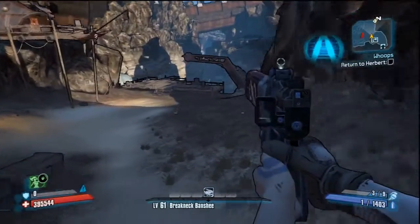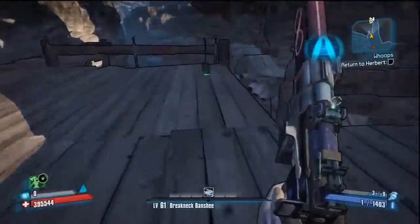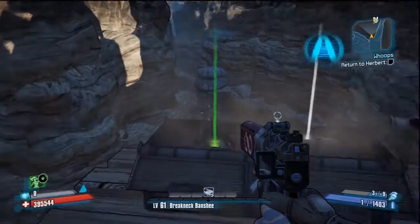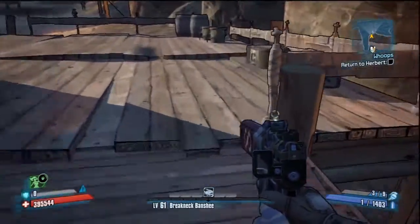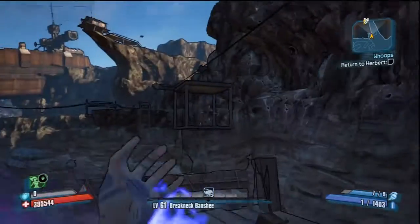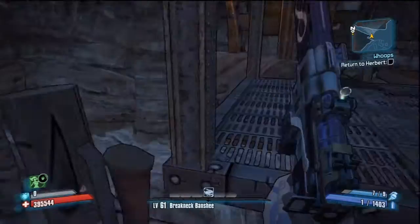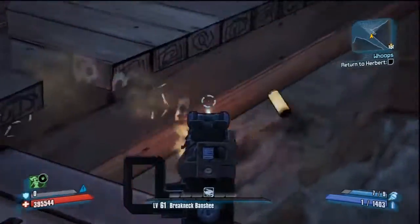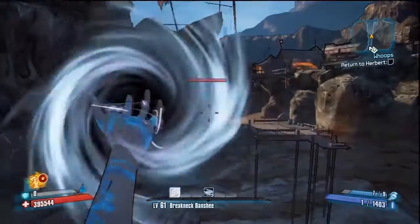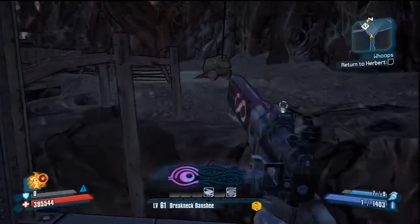I get stuck right there — no big deal. Now right here we have to go back to Herbert. Since we already visited him once, we're able to take this lift back up. Nothing to do but sit here and wait for the lift — it is faster than running all the way around though. You'll notice on my grenade bar in the bottom right screen, I accidentally picked up a grenade mod when I killed an enemy, so it equipped it. But it's no big deal because I'm not doing any more grenade jumps in this last part of the game. Otherwise I would have to go to my menu and drop it, which would waste some time.